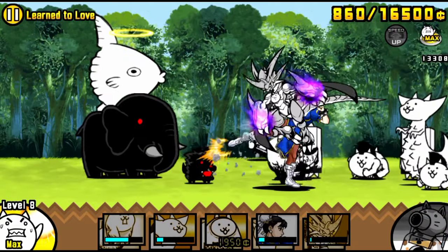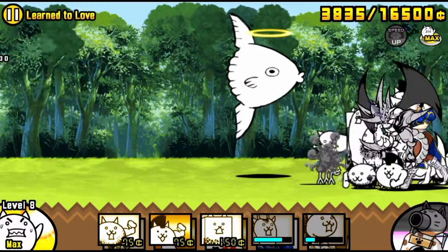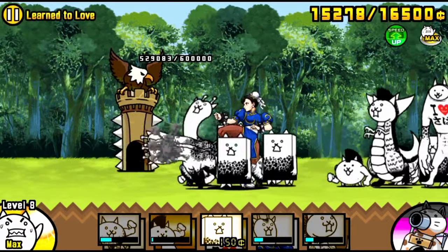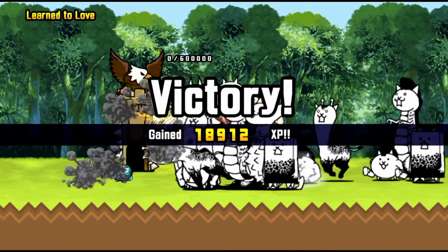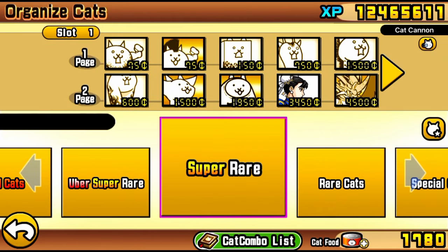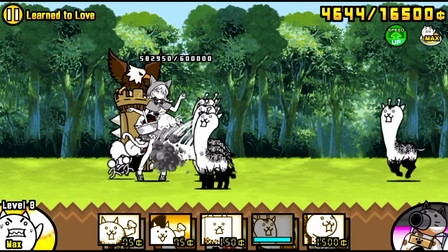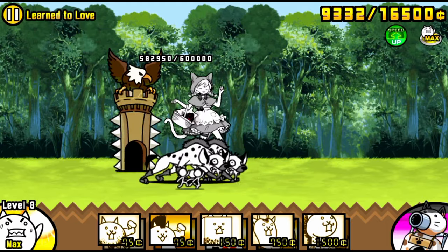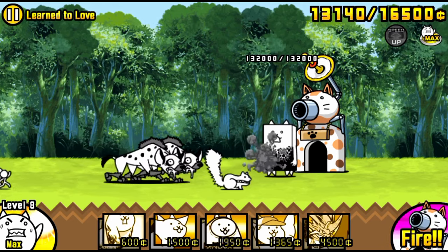If you think you've got it, try it out. For those who need more guidance: build your lineup according to your weaknesses. If you're having trouble with the Noirs, build your lineup around taking them out once Mina is down. Mina isn't really that hard to kill, so don't focus too hard on just taking down Mina — there are other things in the level that can make you lose. The beginning is the most important part: if you don't mess up there, you don't need many units to take out Mina.